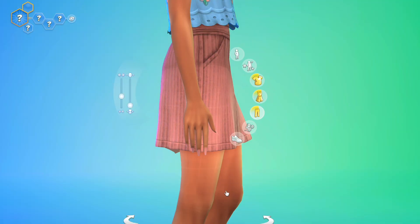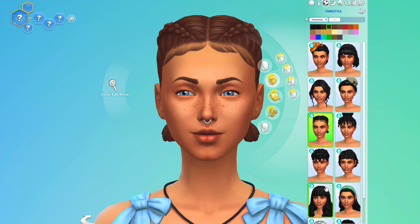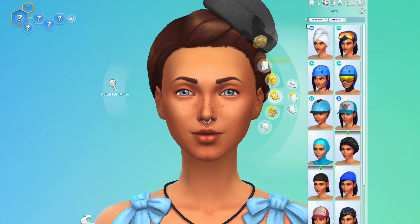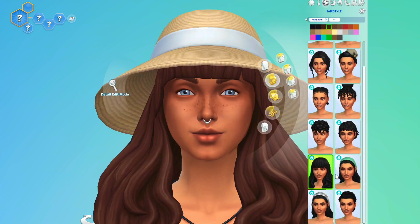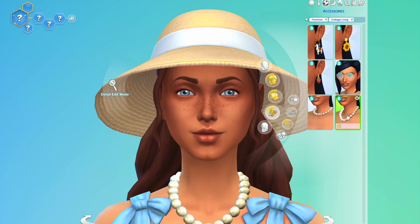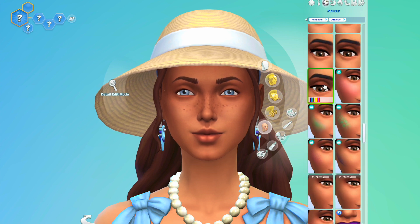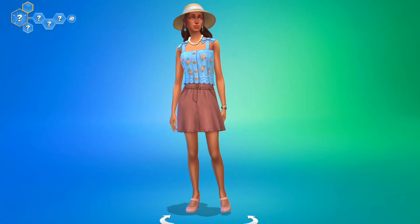I did a mix and match of different styles but all just using the same pack. For the third look I went for this blue crop top with a pink skirt — there were little pink flowers on it so they kind of connected. There were some pink shoes from the pack as well, and then I went for a brimmed hat. It's a cottage living hairstyle with some accessories and earrings from the pack, and base game makeup since I don't think there's any makeup that comes with this pack.